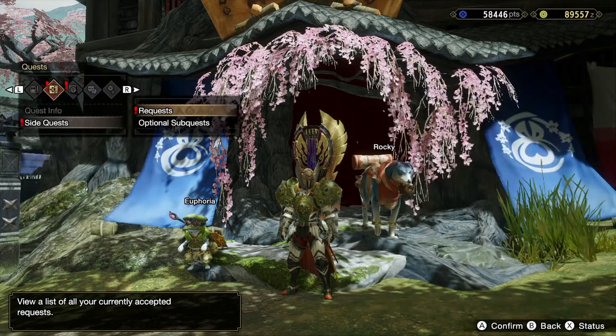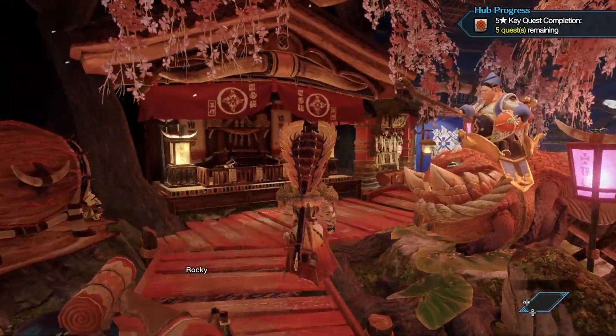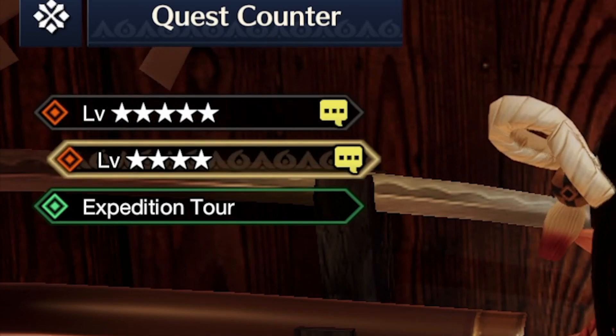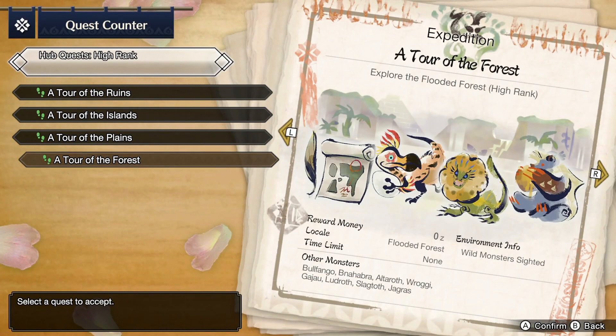In order to collect all three types of items, you need to go to the Gathering Hub over here to Minato, who's going to be giving you the quests. You have to do these in high rank because these items will only drop in high rank. So go to high rank Expedition Tour, and we're first going to the Flooded Forest.